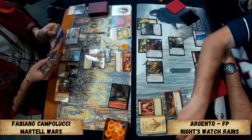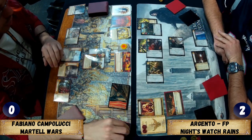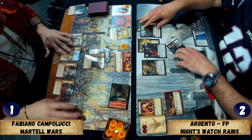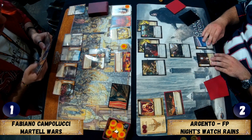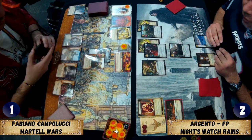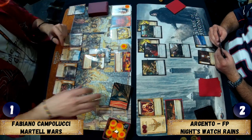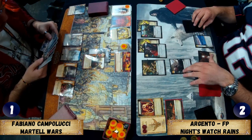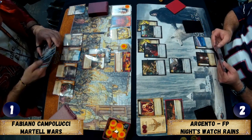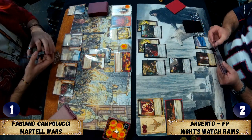Fabiano sacrifices the Shadow City Bastard and removes Craster's icon, getting it off the board and stopping it going to the bottom of the deck via Flea Bottom. After round one, Fabiano is left with just one character while Argento has three plus the Wall — Argento's board looks strong, though Fabiano is more set up on the back-board. Argento let the intrigue go through, so Fabiano drew from Late Summer Feast and from Dawn.